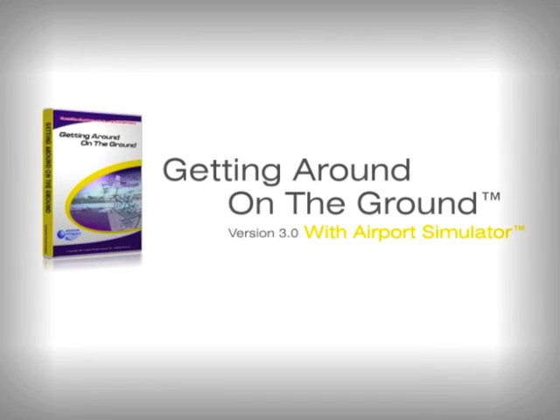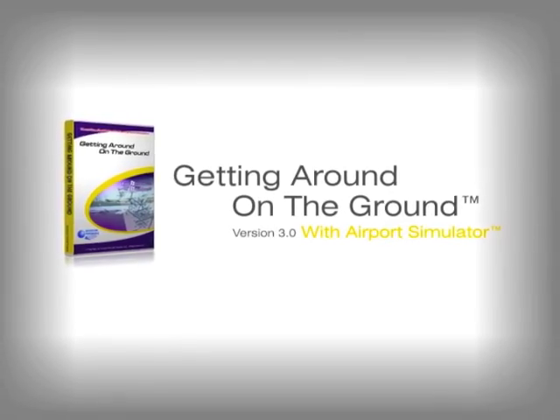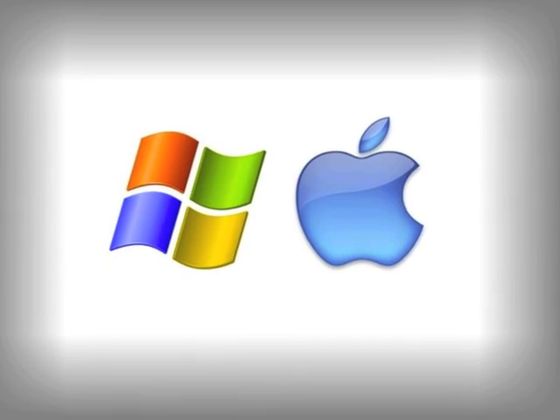Now your training has arrived. Getting Around on the Ground 3.0 with Airport Simulator is designed to give you the training and knowledge needed to help prevent a runway incursion. Available for Windows and Mac.